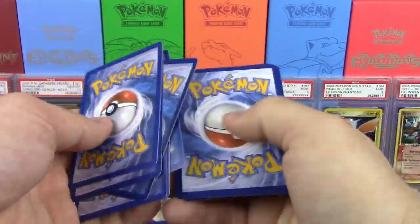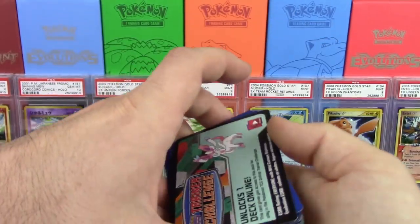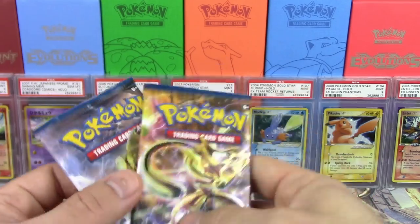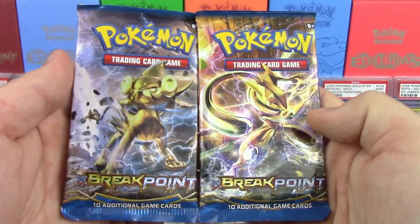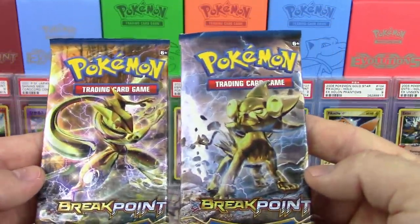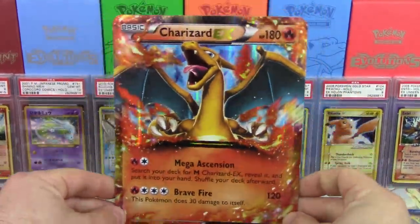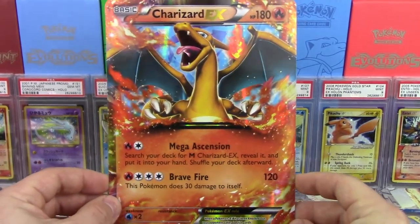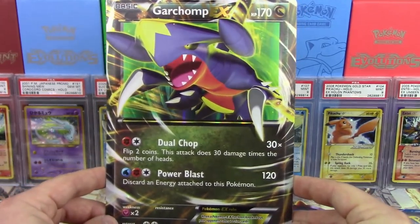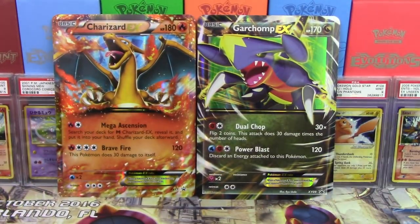So the first thing we're going to do is empty these out. This is where our cards are going to be. There are a couple of random cards that got stuck in there as well. We're going to turn these over — don't want to spoil what packs we have yet or what our 10 random cards are. They're a little bit mismatched, kind of thrown in. That's the only bad part about these kinds of cards. It looks like we have two Breakpoint packs — something fairly new, as opposed to last time where we had Primal Clash and Furious Fist.